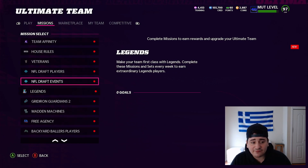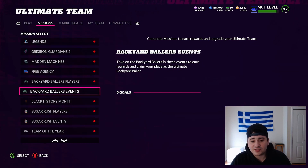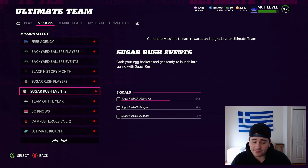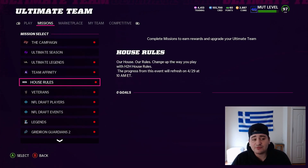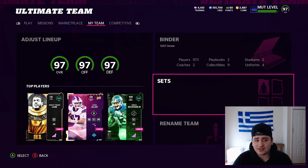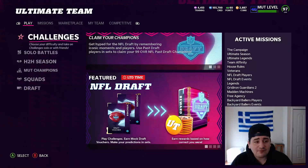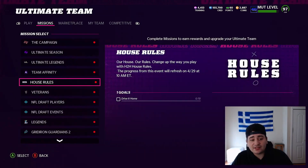NFL Draft Pass just came out and there are XP objectives with it. Backyard Baller still has XP objectives — seasonal objectives, 20 of them. Sugar Rush still has them too, so there are three XP objective sets, plus your daily objectives. Every time you get on, head to the marketplace and grab a player pack for 500 coins — you get about 500 XP. Then head to sets and do a random silver exchange for another 500 XP, and you'll have two of your daily objectives completed.